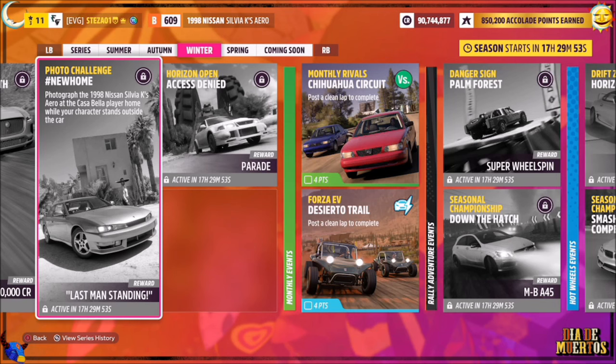Hello and welcome back to the channel. This week's photo challenge guide is called New Home, which wants you to photograph the 1998 Nissan Silvia Kays Aero at the Casabella player home while your character stands outside the car. So without further ado, let's get stuck in.